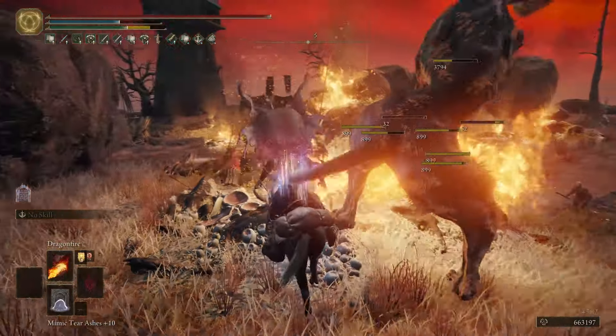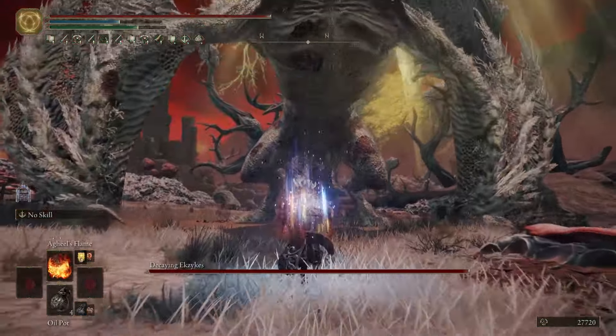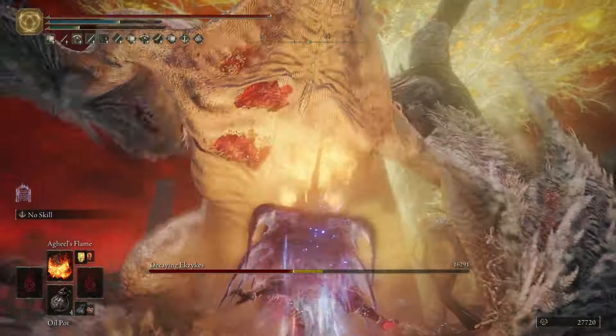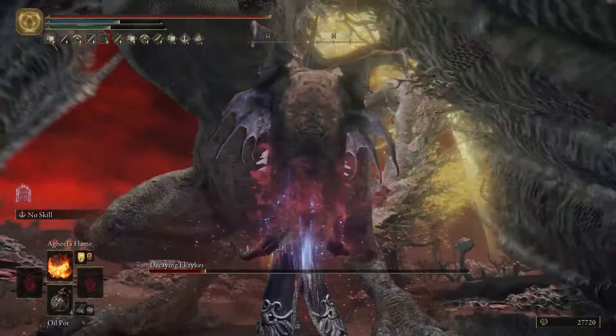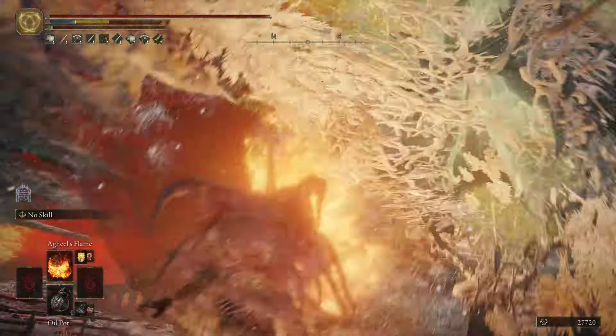The dragon communion incantations are very unique and versatile because they deal different types of damage in the game — like physical, magic, fire, or even scarlet rot buildup — making any build around them inherently versatile, and able to quickly adapt and overcome any challenging encounter in the entire game.